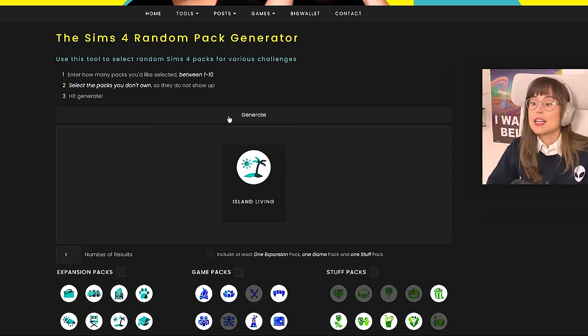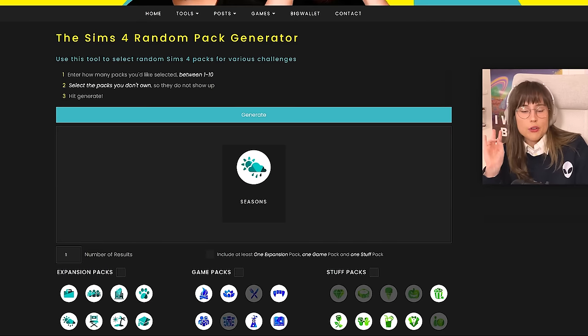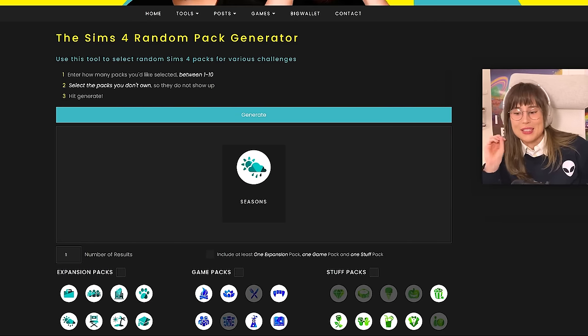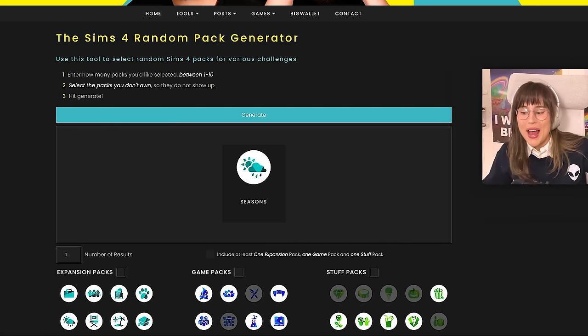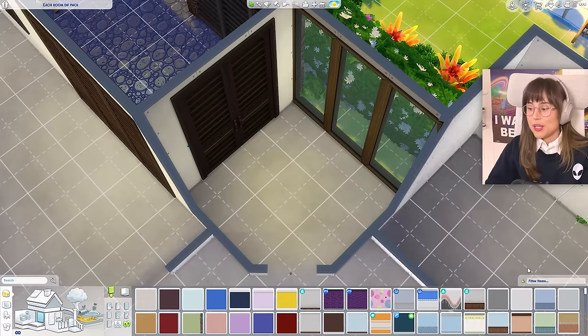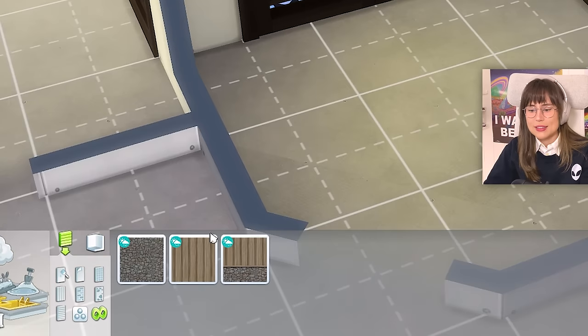Now we're going to move on to the hallway. Let's generate — Seasons! This is a weird turn of events. I'm not mad that I got Seasons because it's a bad pack — I'm mad because it's a really good pack and it's now wasted on this tiny tiny hallway. Are you kidding me?